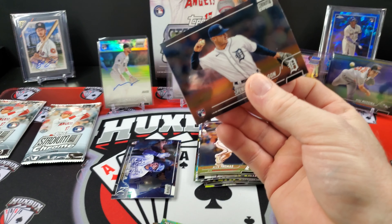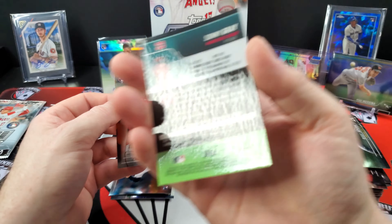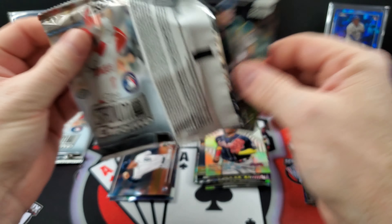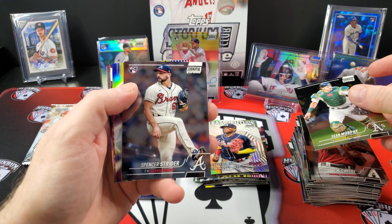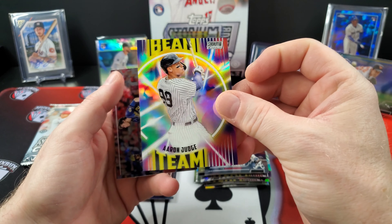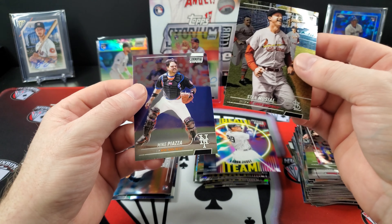There's a Torkelson rookie card — had a good game the other day, him and Riley Green. Team of the Future. Acuna. Sonny Gray. And a Jake McCarthy rookie. My three blasters I opened were just as good, if not better. Spencer Strider — whose name I mispronounced the other day. There's a Judge Beam Team. I can't tell on this Beam Team — the centering on the Beam Teams, I've yet to figure out if that's how it's supposed to look. Jelich, who kind of came alive this week. Stan Musial and Mike Piazza.